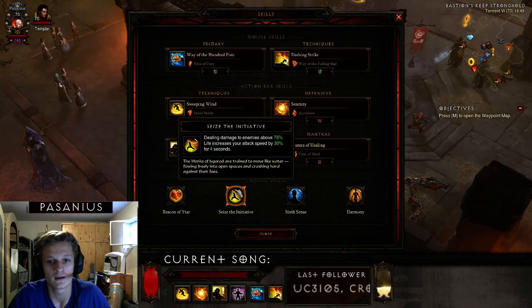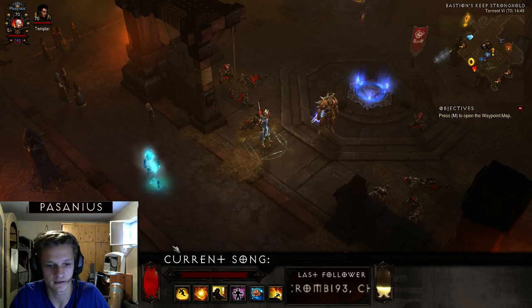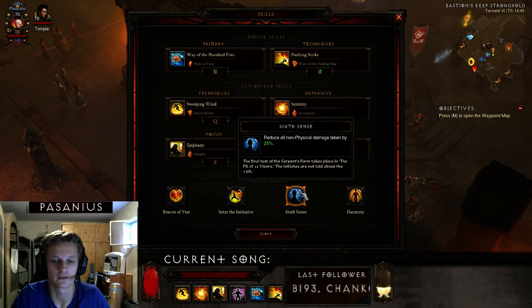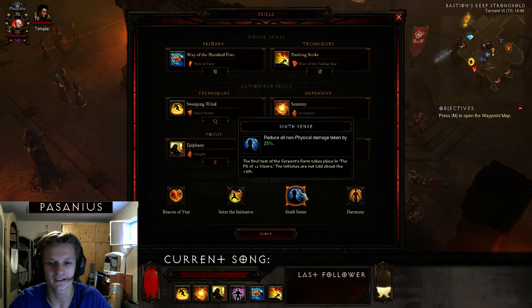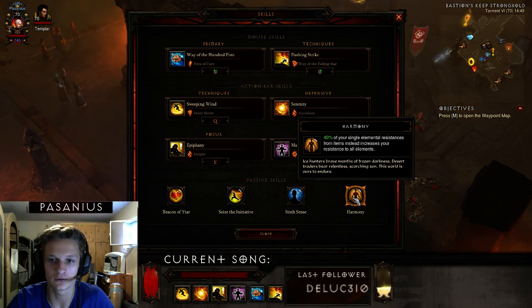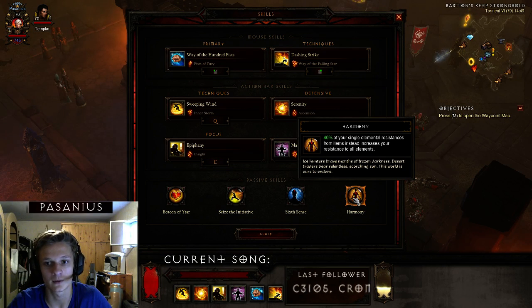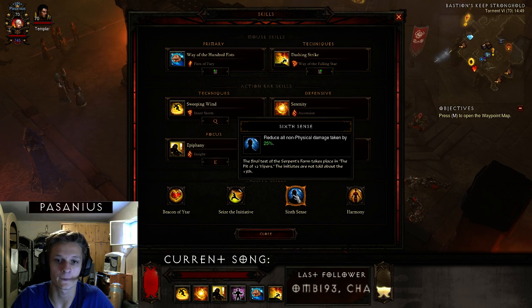You'll see in the gameplay video that I'm healing myself a lot with Life on Hit. The next passive reduces non-physical damage taken by 25%, which is important because they changed the resistance scaling — only 40% of elemental resistance from items now increases your resistance, so you need more non-physical damage toughness.